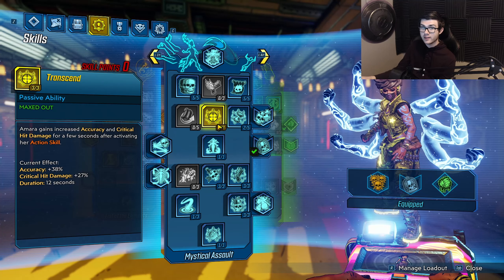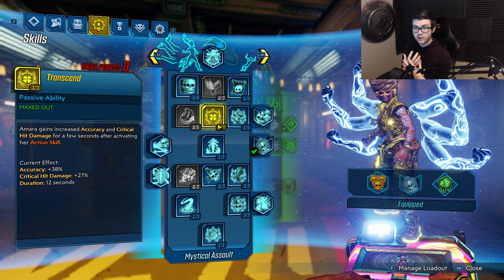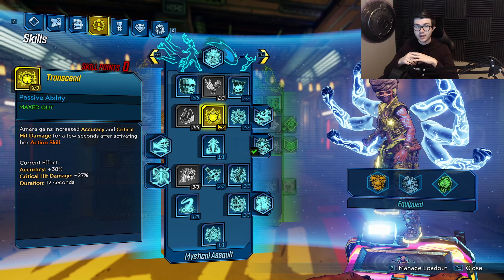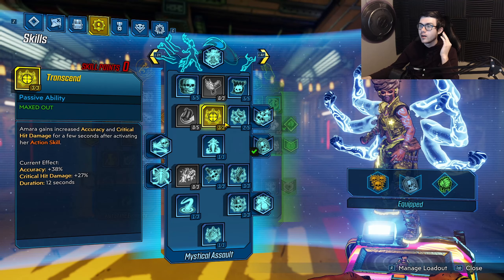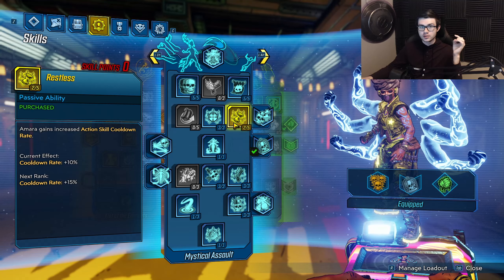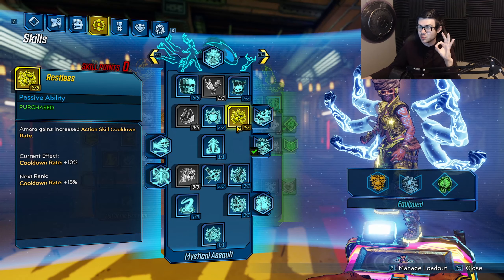Next I have 3 points in Transcend to get 38% more accuracy and 27% more critical hit damage. Accuracy is actually very good for the Yellowcake — what this does is tighten up the spread of all the Yellowcake orbs it shoots out and make a central area where it just explodes and does an insane amount of damage. I have 2 points in Restless here because I had to get down to the bottom — I know taking Restless is not the smartest thing when using something like the Phase Zerker, but the other 2 skill options don't matter at all and Restless will get a small benefit.